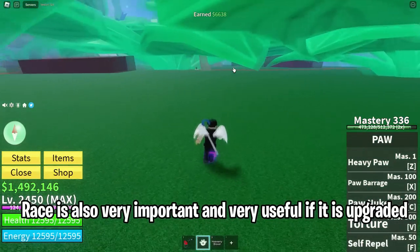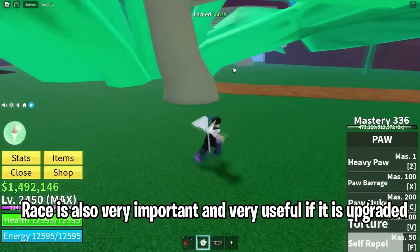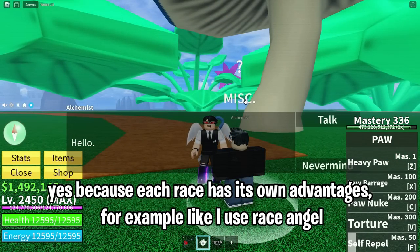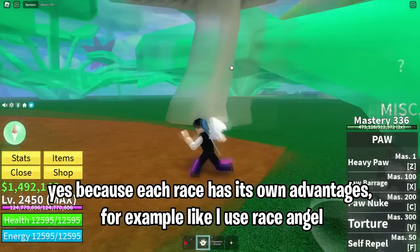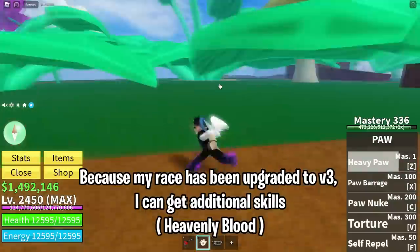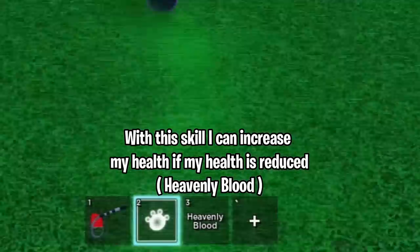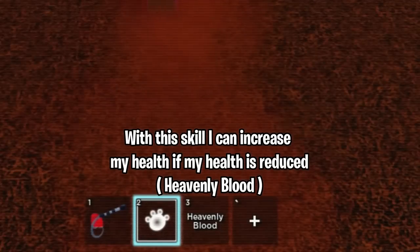Race is also very important and very useful if it is upgraded, because each race has its own advantages. For example, I use race Angel because my race has been upgraded to V3. I can get additional skills, and with this skill I can increase my health if my health is reduced.